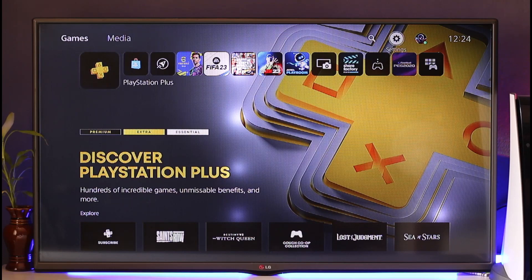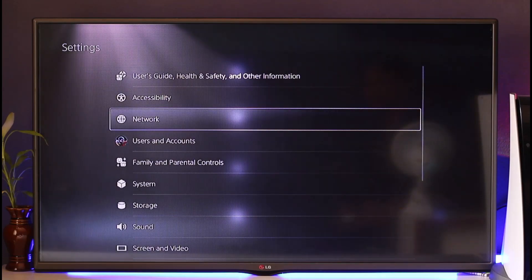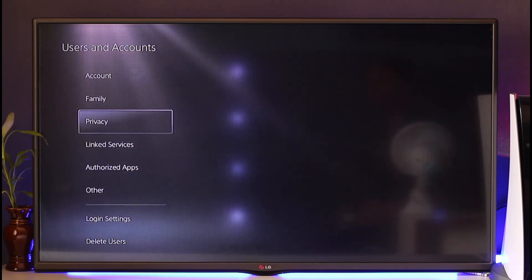If you would like to hide games on your PS5, all you have to do is simply go to the Settings option, and then go to Users and Accounts. Once you go to Users and Accounts, what you want to do